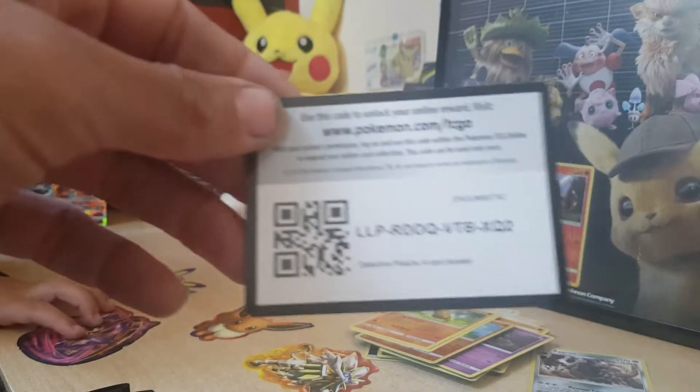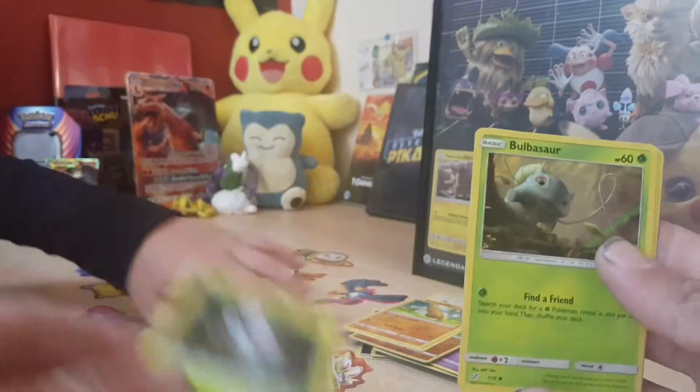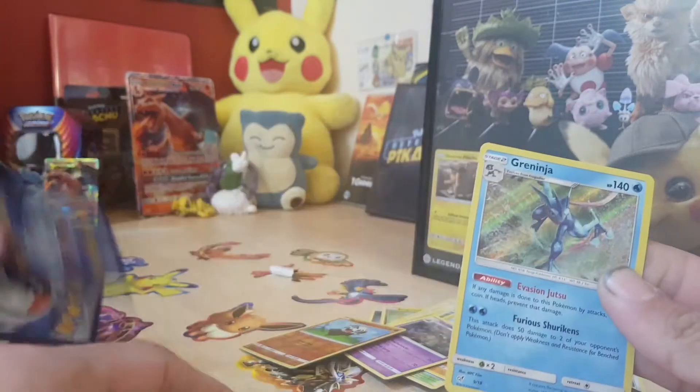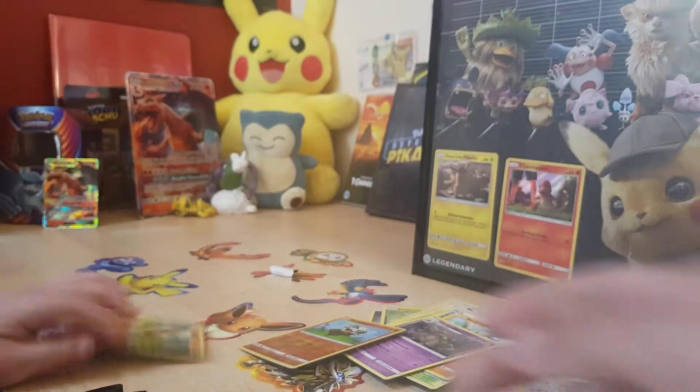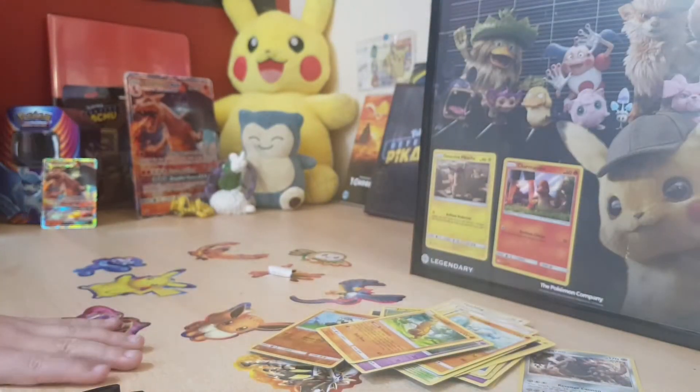Code card if anyone wants it. Marla, a Bulbasaur, a Jigglypuff, and another Greninja.